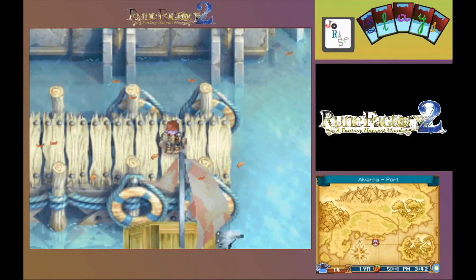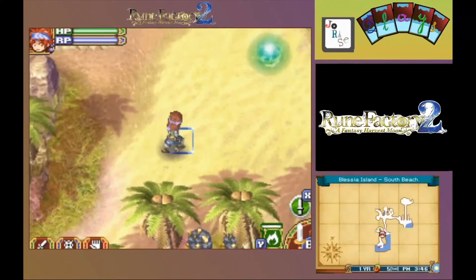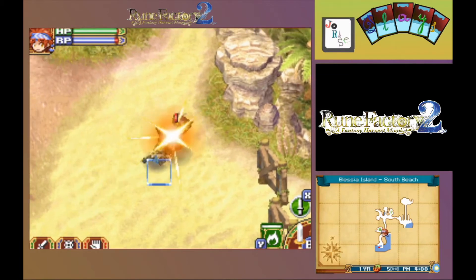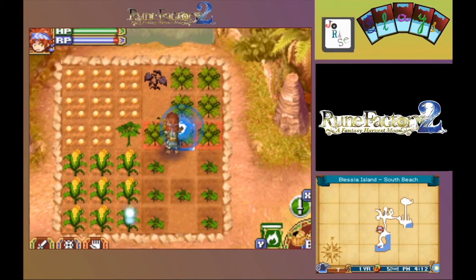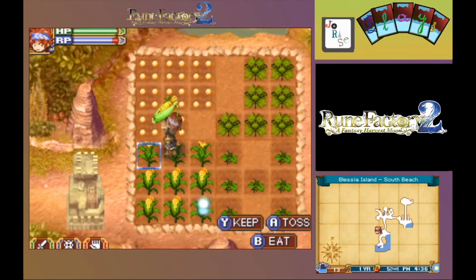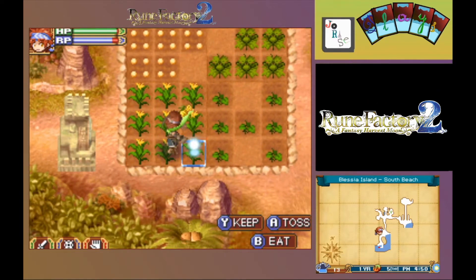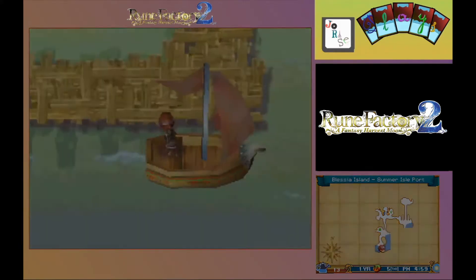Let's go, off to the island. Get the sword out because I don't have a choice — I've got to deal with this guy before I can do anything. There we go. Get the water pot, get watering. Refill, water some more, and then harvest the corn. Grab the energy and let's just get out of here.